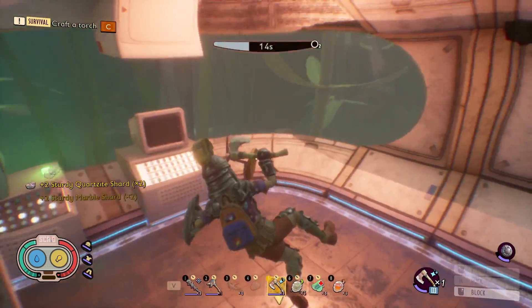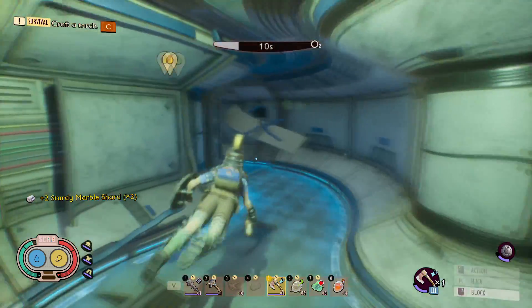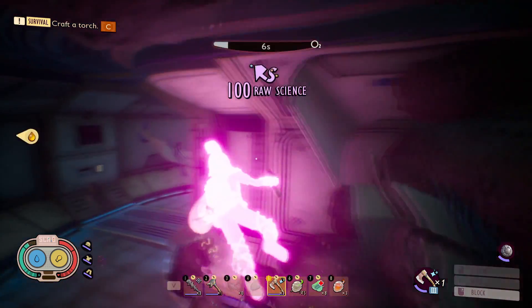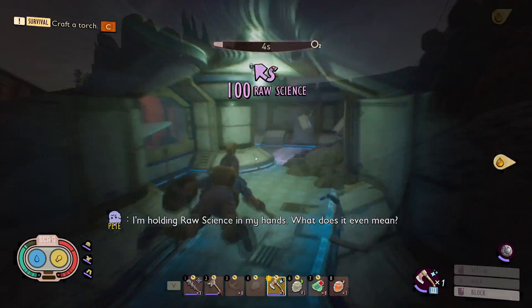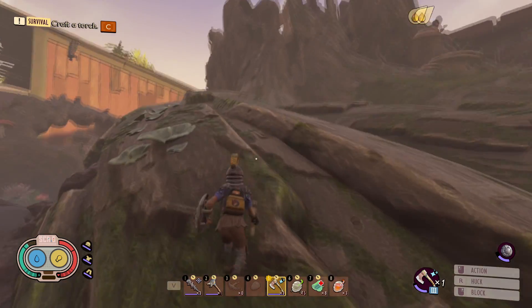Where you want to head now is over to the rotten stump. There's more stuff in here you can grab, like some rocks and raw science in the back, but let's head to the stump. Here we are at the rotten stump.